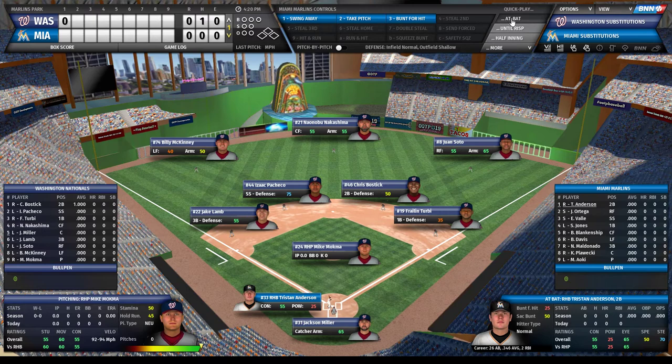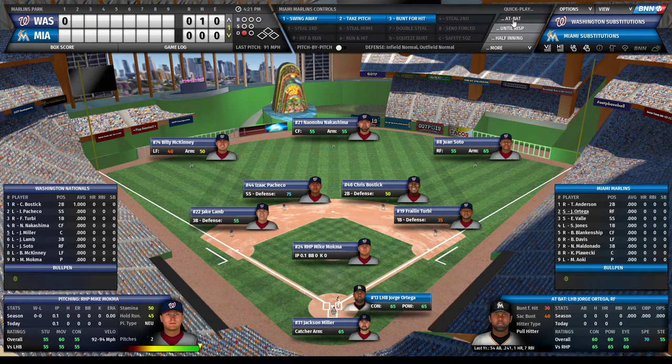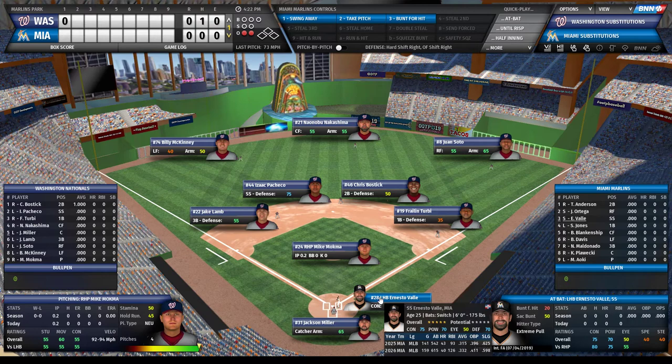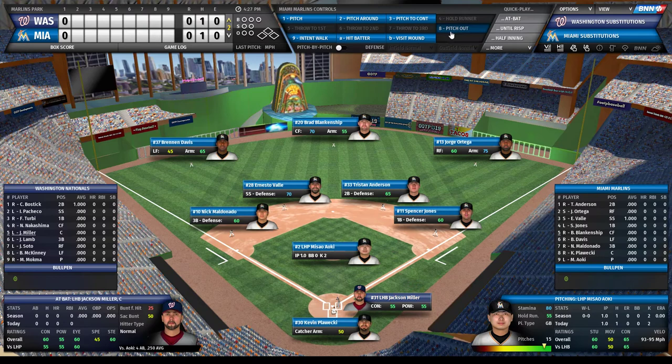Now we're hitting and it's time to go through the top of the order. We get a dribble to the pitcher, then ground out to first. My best player is up next - an international amateur I signed who came through the system. He's been the MVP runner-up twice in a row and probably should have won both years. He gets our first hit of the season. My cleanup first baseman strikes out - through the first inning, we're scoreless.